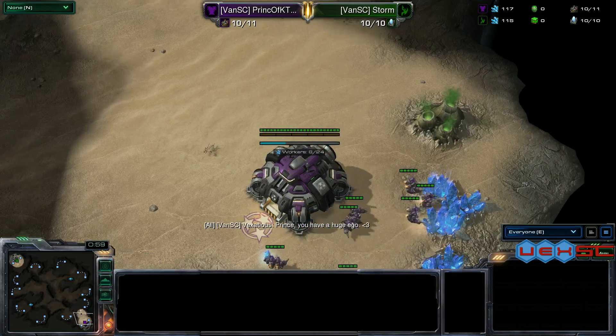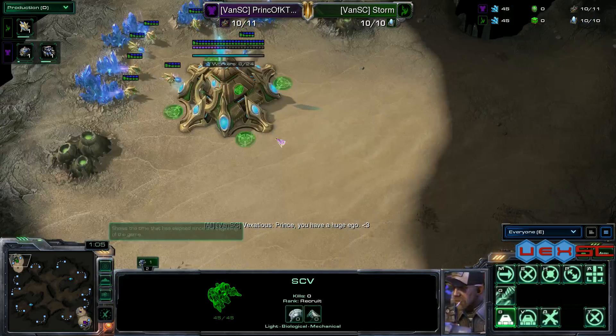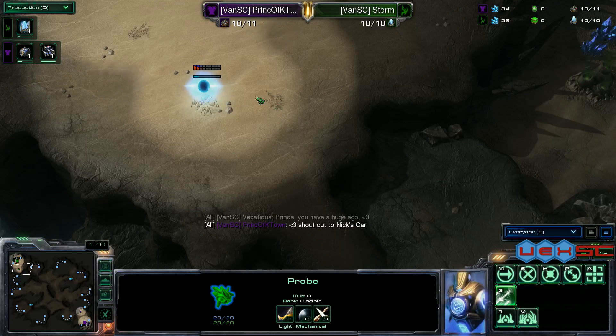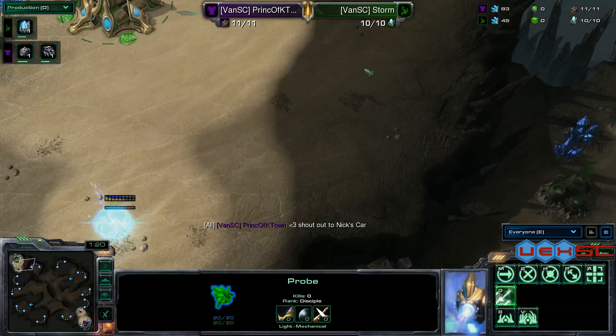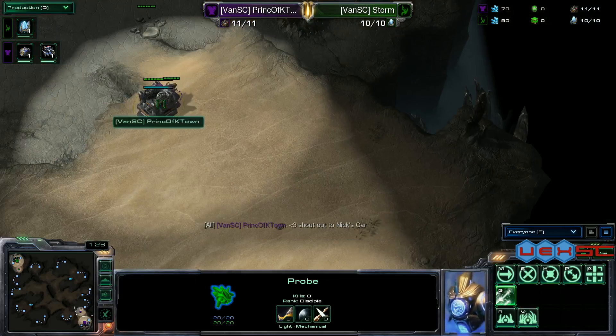The game is now underway. Nothing fancy going on yet — we have a standard supply depot at the ramp. We have our first pylon going down here. Note that it's not actually at a good spot; the SCV can slip in undetected. You want to place your pylon a little farther down if you're worried about any sort of early intrusion.